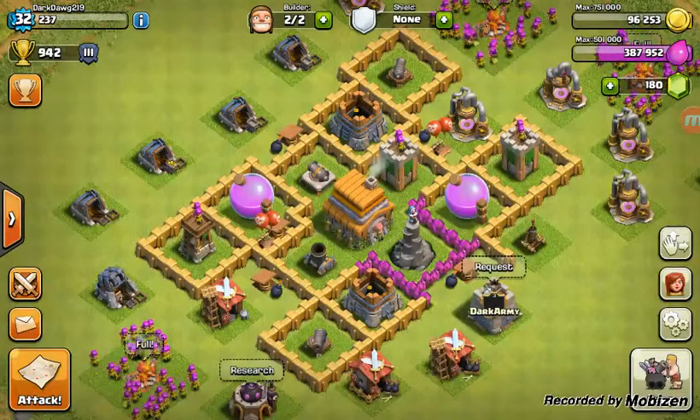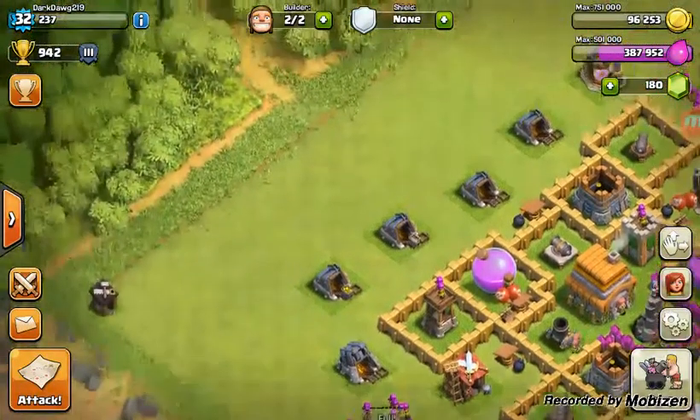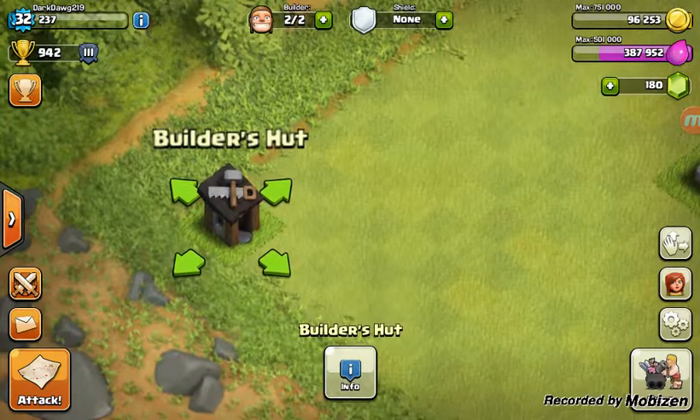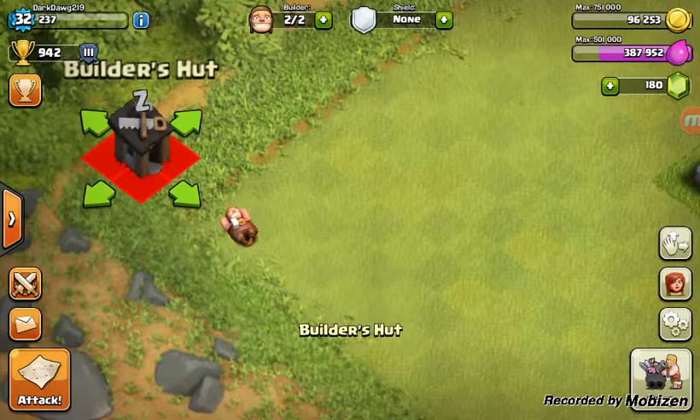Alright, loaded. So before I do start an attack, I do want to show you guys this fun glitch. Basically, you grab this builder hut, you move it to the side, you see this little builder here — he's just lying there taking a nap.